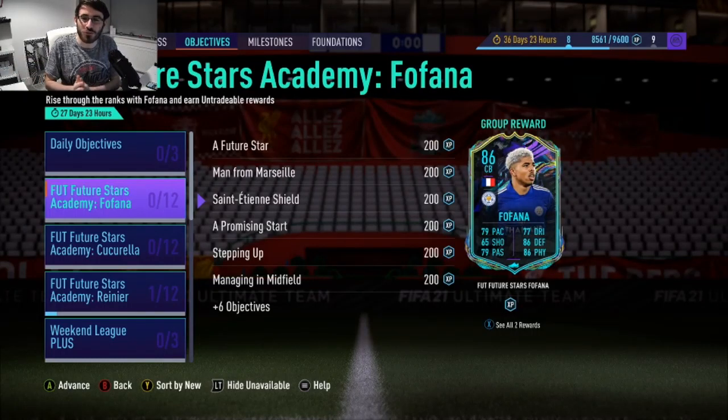Hey guys, LookFog here and welcome to the FIFA 21 video. Today EA have released, in my opinion, a really cool objective for Fofana from Leicester City, who I was hoping was going to be that centre-back SBC from a few days ago. Tadebo of Nice got the SBC, but EA have actually put Fofana as a free card to be able to get from objectives.